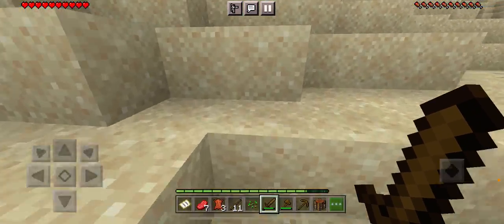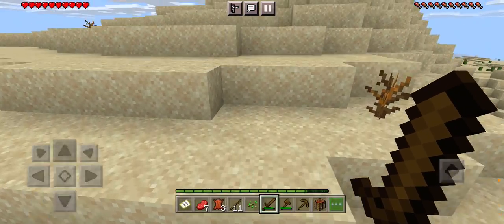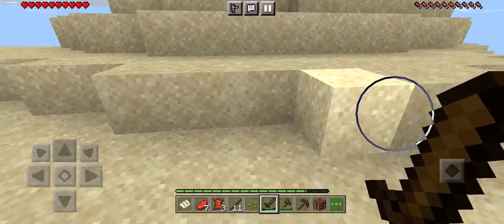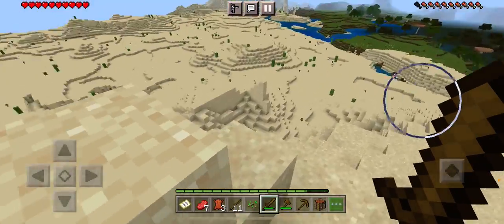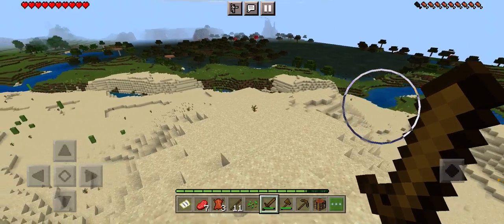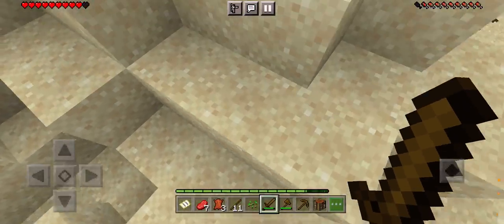I hope I never have to go in there because that is scary. I really want to find a village — if I find one I'll be able to sleep and hopefully nothing suspicious happens. Oh crap, I don't want to fall — there is literally no cobblestone. Where is the cobblestone?